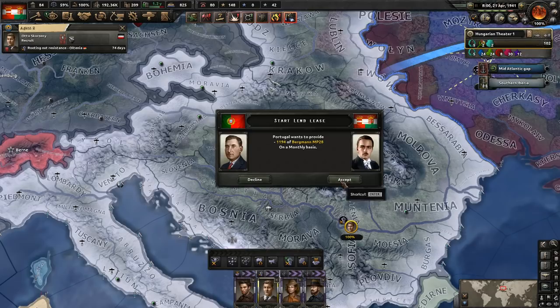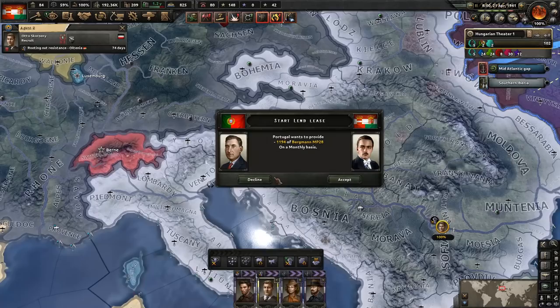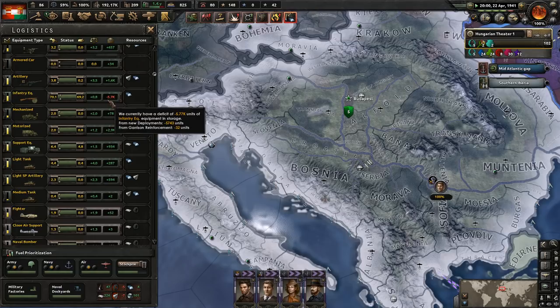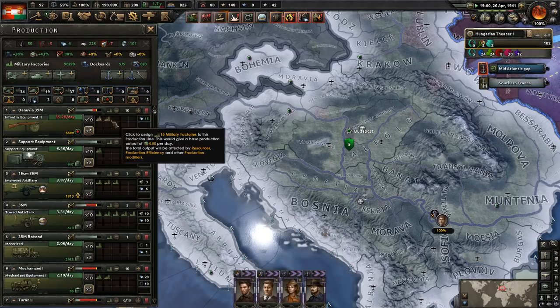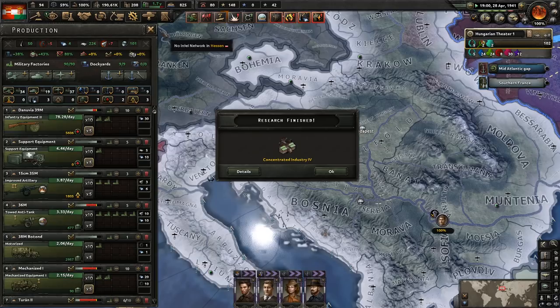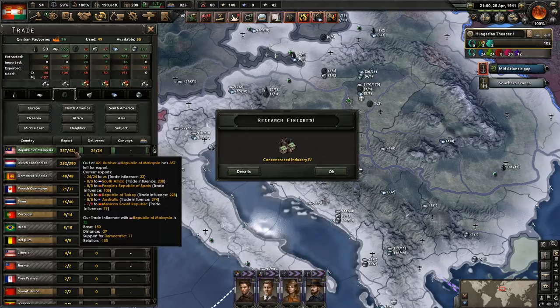We'll decline the offer from Portugal — just infantry equipment, I think we can take care of this ourselves. As we really start pumping into those factories and getting their efficiency up, I think the infantry equipment efficiency is pretty high right now. As that continues to increase, 10 factories should be able to produce everything we need — we're doing 70 per day.